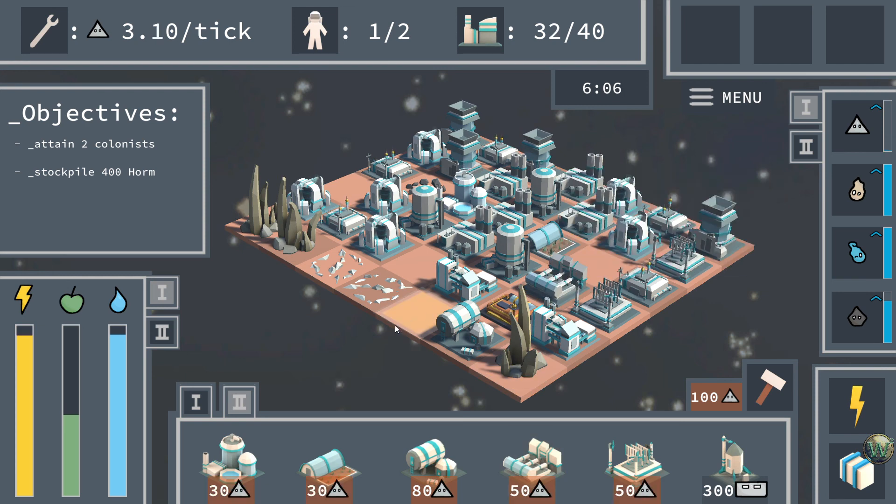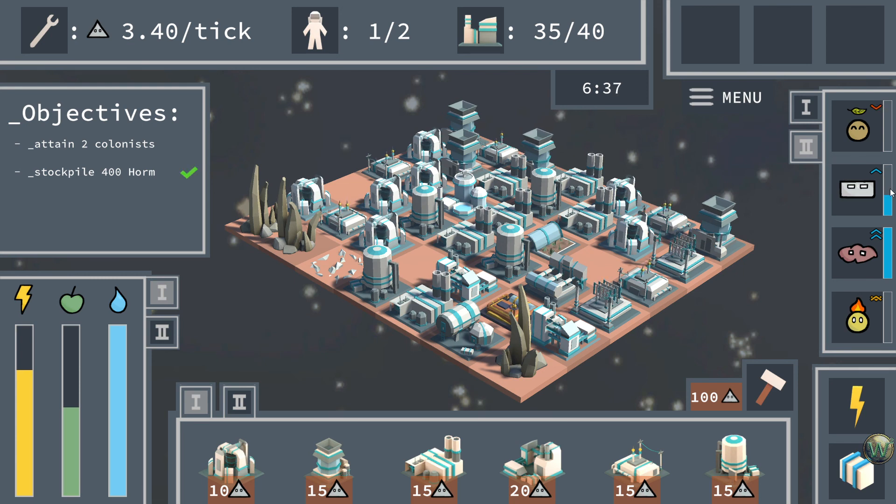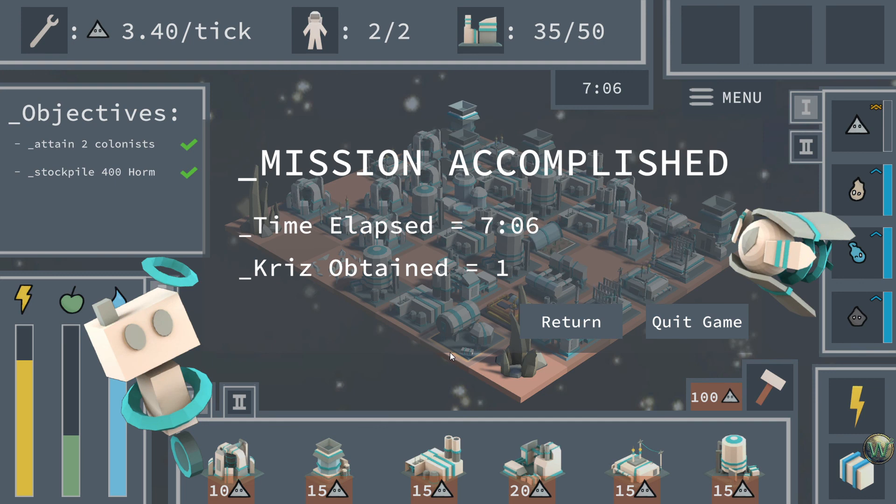Fabricator and Horm — power is going to become another issue. We have one more mine we can place for Iket, then we just need to place another silo and another power plant to stabilize power. Power generator placed. As soon as we have enough Horm — there's the 400 — we can destroy this megaflora. We're out of Inda, so we could just birth our other colonist and call it a day. Where's our habitat? There it is. Mission accomplished — time elapsed 7 minutes 6 seconds.